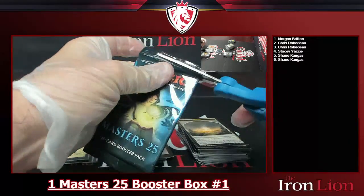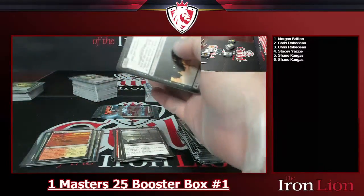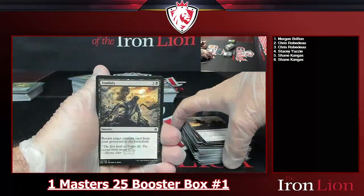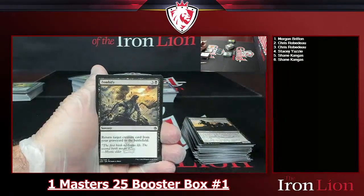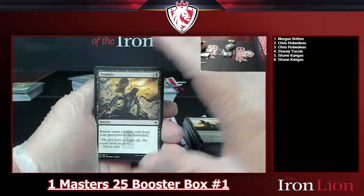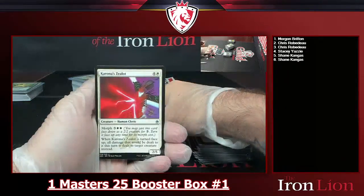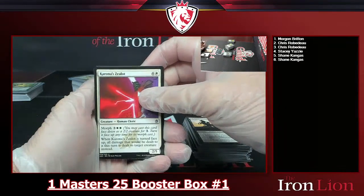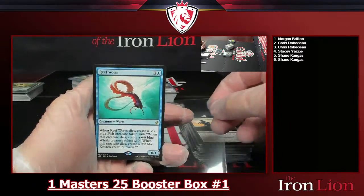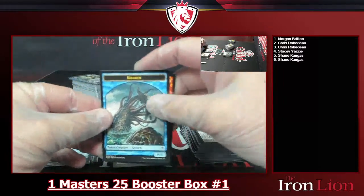My third favorite planeswalker — first is Teferi, second is Liliana, third is Jace. Zombify, Pyroclasm, Corrosive Zealot. Into a Reef Worm — one of the common rares, but that's okay, this box has been pretty sweet so far. Trumpet Blast and a Kraken token. You know what, this box is pretty good — I'll do another Masters 25 tomorrow, why not!